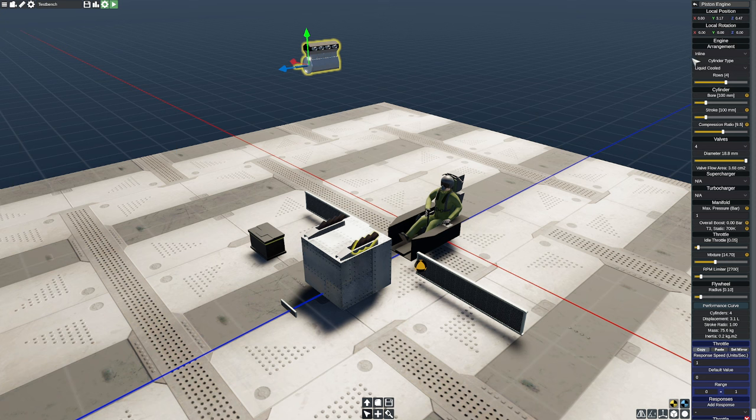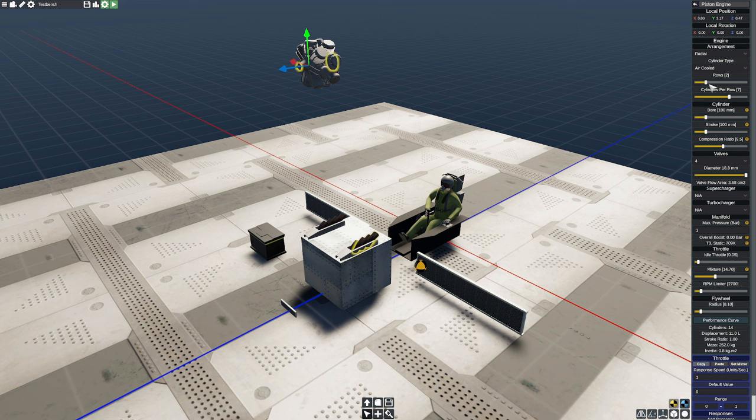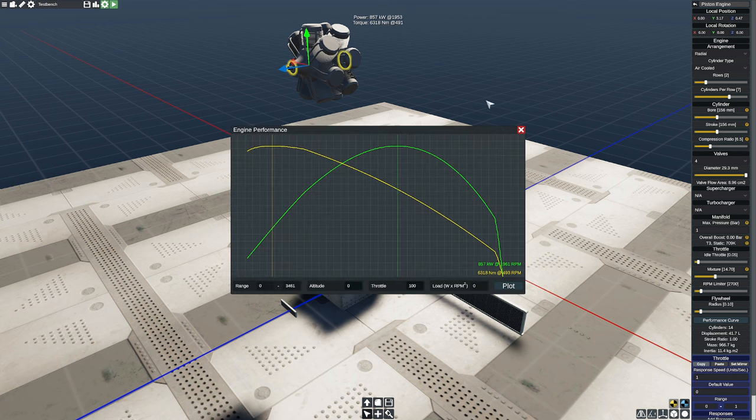This is originally an air-cooled engine, so I'll come up here and hit air-cooled, set this to radial. I know I'm dealing with two rows, and according to my documents I have seven cylinders per row. According to the details, we're at 156 millimeters bore — which is gigantic — and our stroke is going to be 156 millimeters as well. According to the document, we're looking at a compression ratio of 6.5 to 1, which actually isn't uncommon for supercharged engines. We have our valves, supercharger, max pressure — we're not going to play with any of that yet.